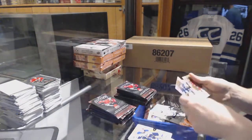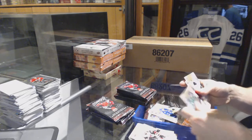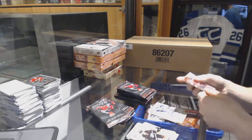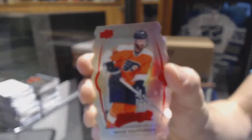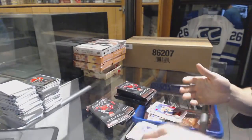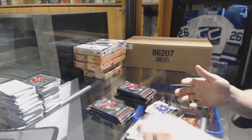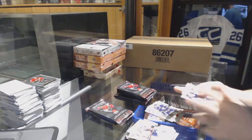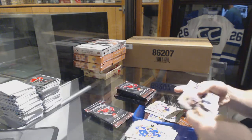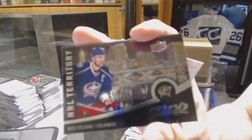Silver for the Lightning, Anton Stroman. Puzzle for the Lightning, Tyler Johnson. Silver for the Blues. Colors and contours die-cut gold level 3 for the Philadelphia Flyers, Sean Keturian. Puzzle for the Sabres, Rasmus Ristolainen. Puzzle for the Capitals, Justin Williams. Silver for the Stars, Jimmy Ben. And an NHL territory for the Columbus Blue Jackets.